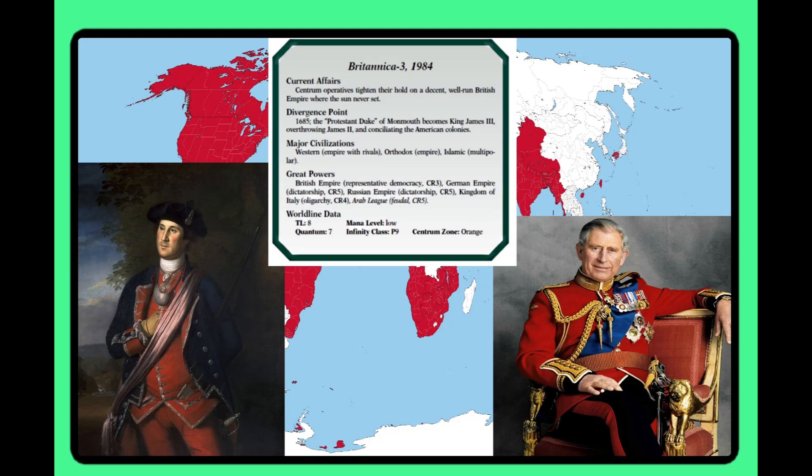Britannia 3 is a timeline where, due to several events, the British Empire is much better at managing its overseas colonies, so it has a much greater grasp on the world by 1984. George Washington and Ben Franklin are proud British people, and the American Revolution never happened. Interest is a three — I find the 'what if America never rebelled' thought interesting, especially how American culture still influences this British Empire. Infinite is a four because Centrum is actively trying to subvert it into one of their proxy timelines. Player Impact is a three — you could try to keep the British Empire stable or stop Centrum from subverting it.